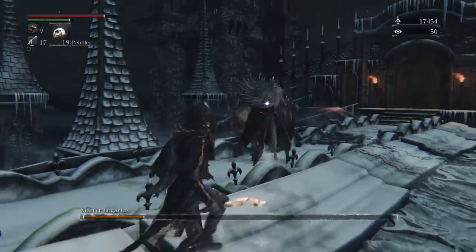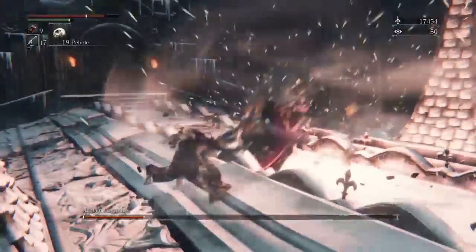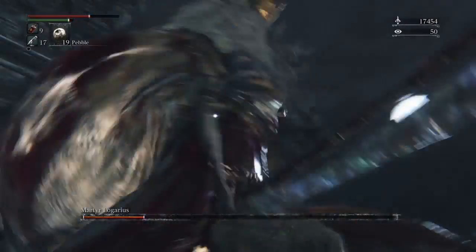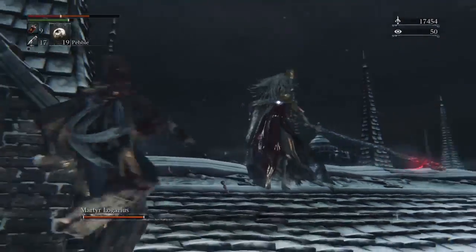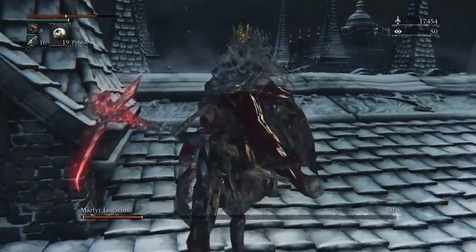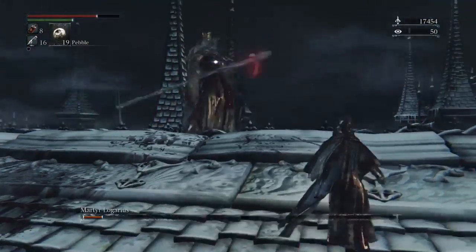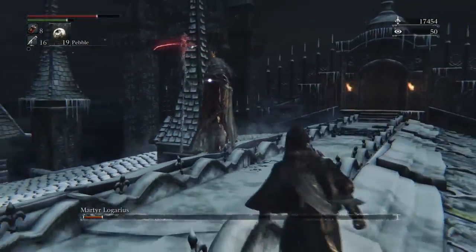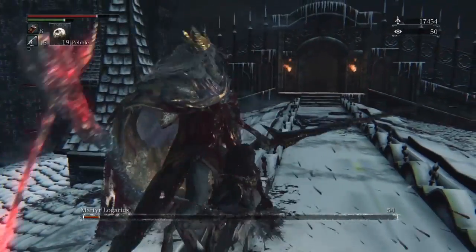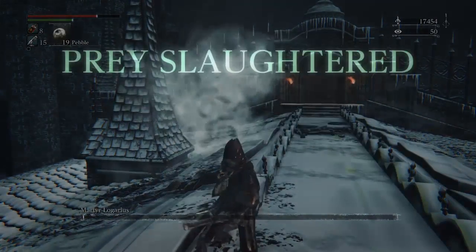The second swing is so much easier to parry, so I was really hoping he would do that. Somehow he clipped me there - I tried to dodge. Oh yes - that was so important to get. That parry was, I think, the most important one so far. That really did put him down a bit. And is that enough to kill him? It actually is.